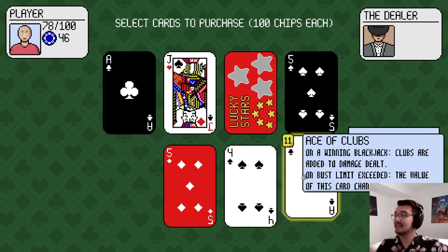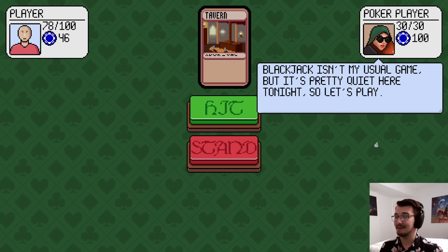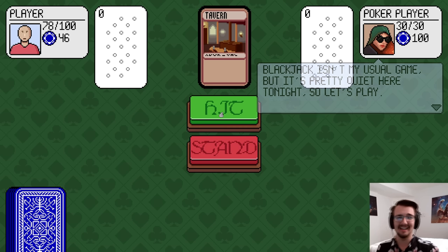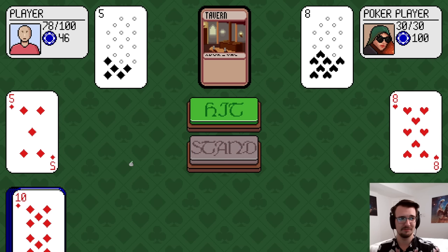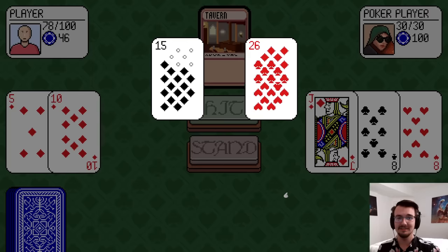The Ace of Clubs is arguably the better pick because it has 1 or 11 as its value, and I can't afford it now. But the 21 of spades — you've got to take the 21. It's going to screw me, I know it. 15 versus 16 — maybe he'll hit.